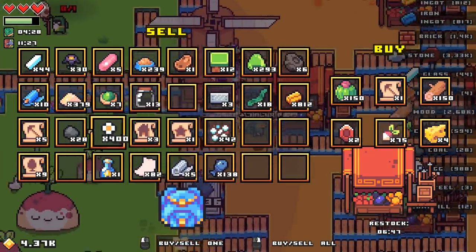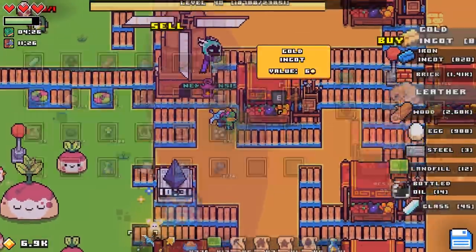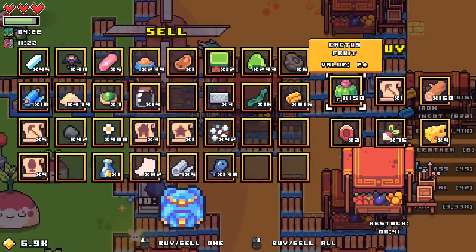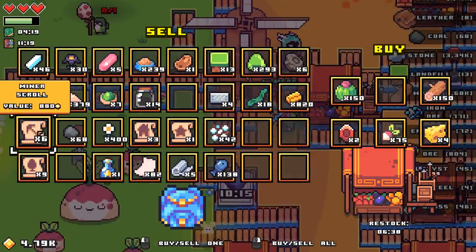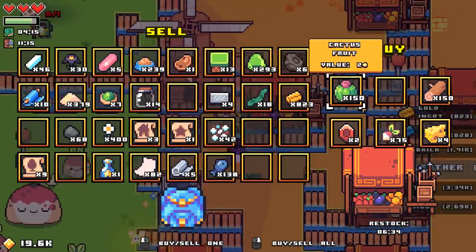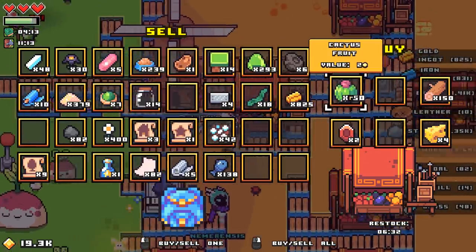What can I sell? We've got the wizard scroll — ain't that helpful. We don't have anything else, so I can buy the miner scroll. No, actually I'm just gonna sell all of the miner scrolls at this point. They're helpful, but they're not amazingly so.